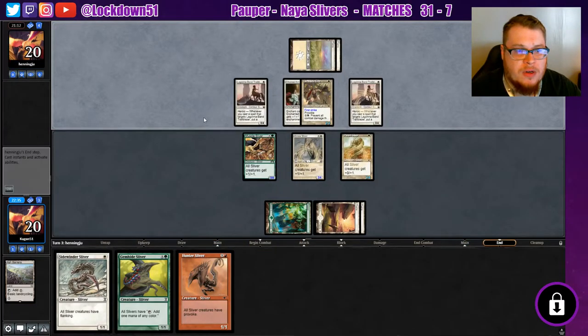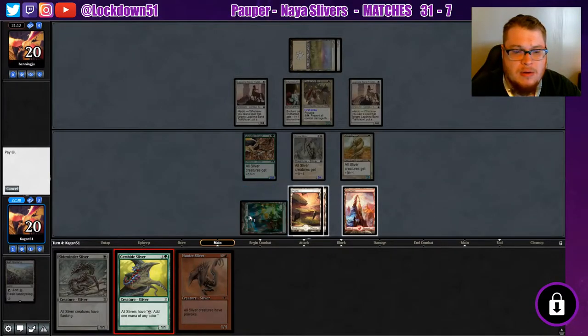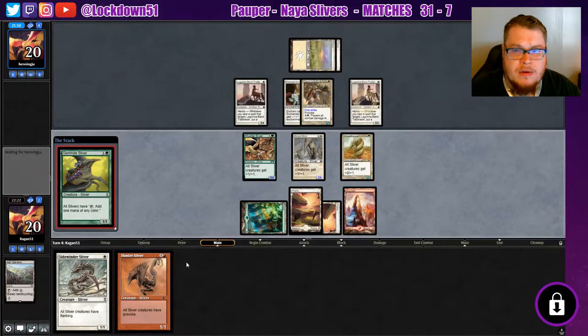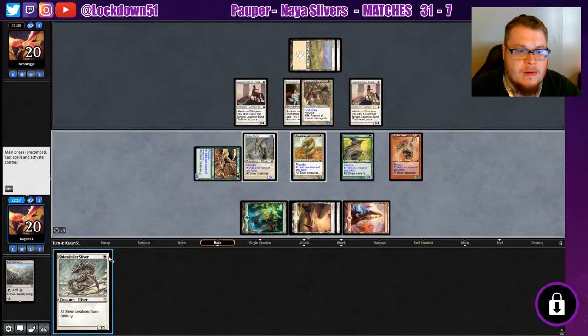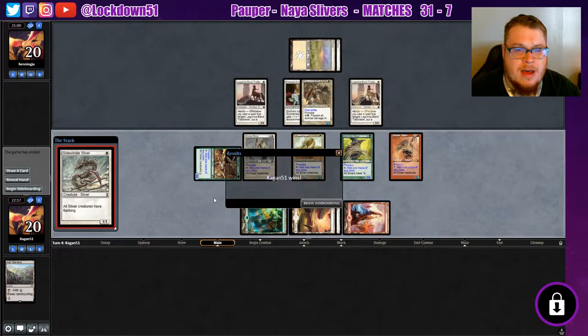This is gonna be good for us when we drop this hunter. Do we want to do this, or do we just want to put out flanking? We're just gonna drop everything. Get our own provoke going — there we go! They already know what's about to come down.